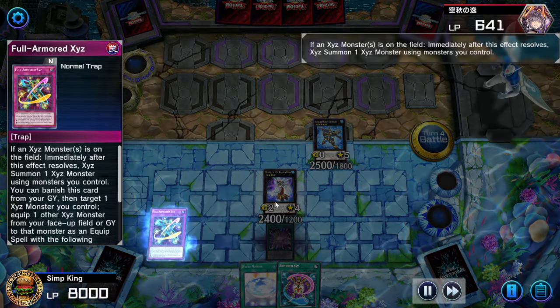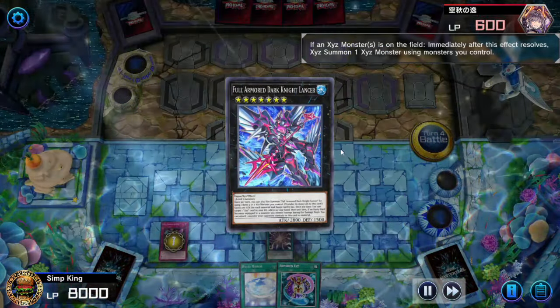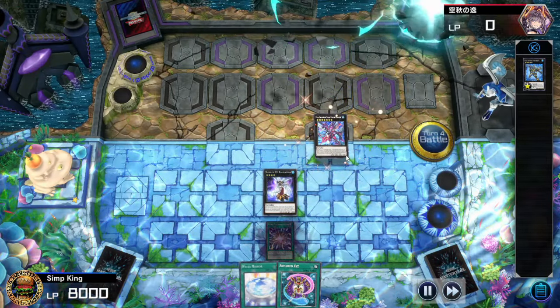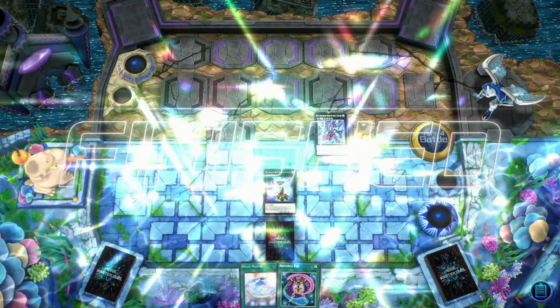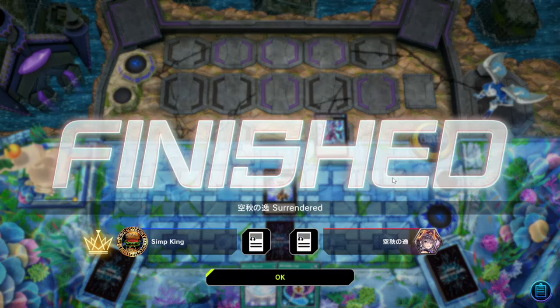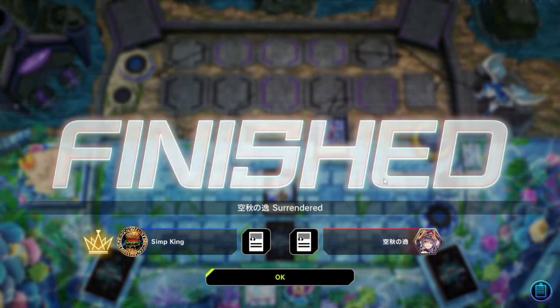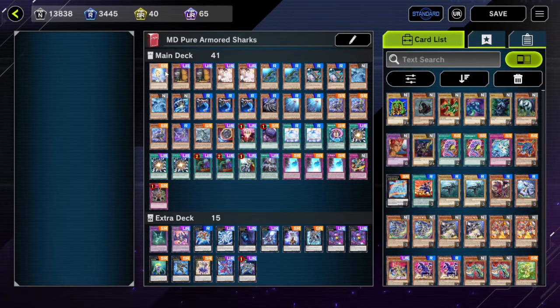Let's play around Nibiru — get our two summons, go into Ragna Zero, deal big damage. And make sure you know how to do the Full Armor XYZ sneaky play: activate in the battle phase to rank up a monster that's attacked and get an additional attack with that Full Armor. That is lethal damage. Opponent knows they're done and concedes before taking the hit. Sharks still got it! Let's go to the deck list.